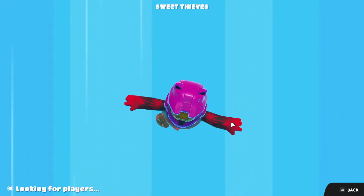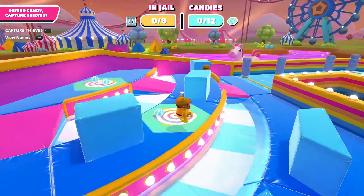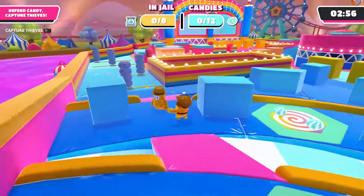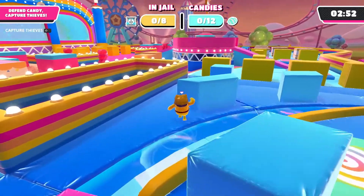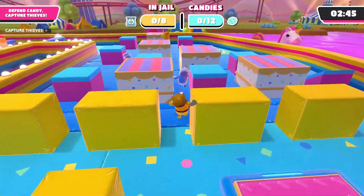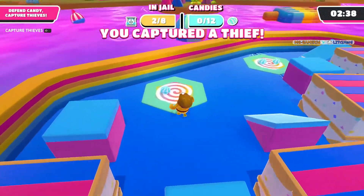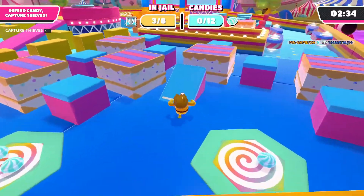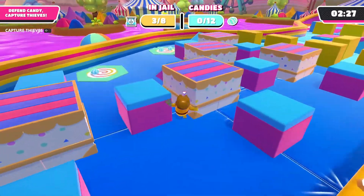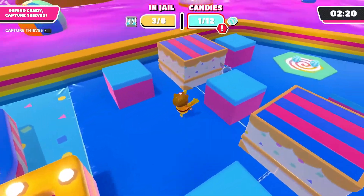This time we're a guardian, so we need to grab all the thieves and keep them from stealing our candy. I like this person's outfit — really cool hat. The thieves have already hit the button. Let's grab some of these guys. When you have your hands out you go slower. I got one! Someone just stole our candy — get back here! I got two, going for three. Someone's around here but the invisibility makes it hard to track them.